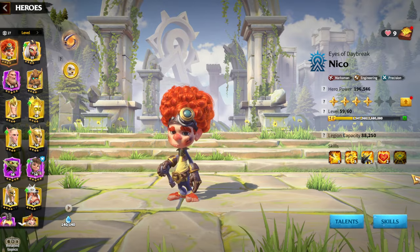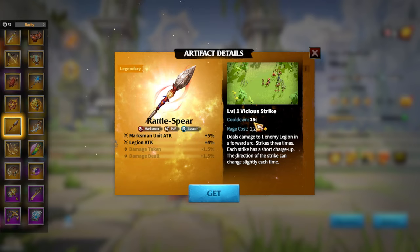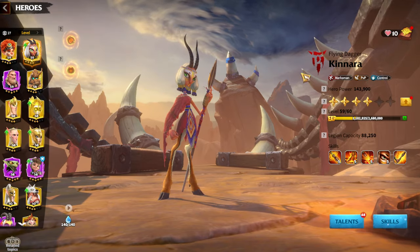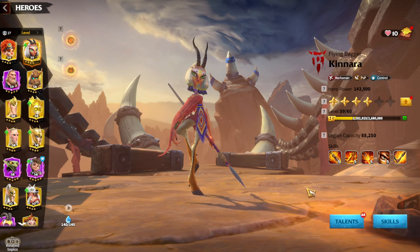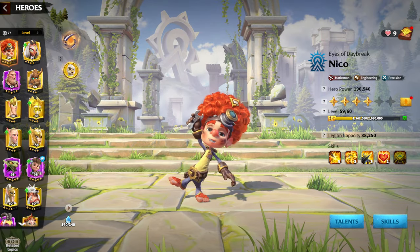Nico and Kinara has amazing synergy from the defense break, and almost every single fighting artifact for marksmen will be suitable for this hero pair. Of course, Rattlespear would be an amazing choice, but Rattlespear is a pay-to-win artifact. That's why I mentioned Shadowblades — Shadowblades can be amazing on this hero pair, and I think any artifact which deals damage with attacking stat attributes will be totally fine for Nico and Kinara. That's the legion I'm running. I have invested every single legendary token for Kinara, and I finally have at least one legendary hero awakened, and I'm really happy about that investment.